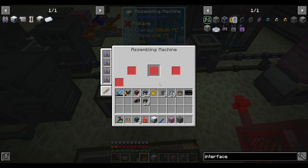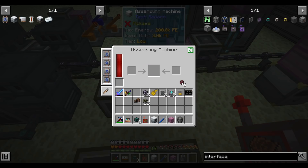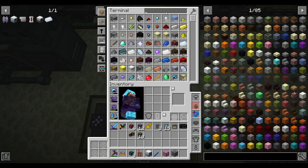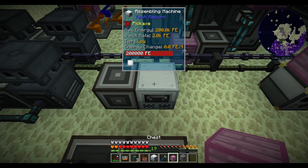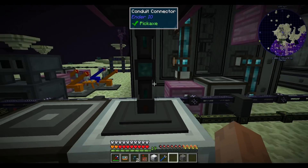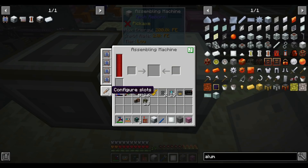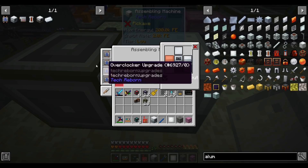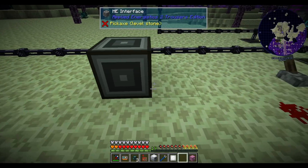Turns out there's also an easier way to have the assembly machine put its final product back into the ME interface — just configure the output side to auto-output toward the ME interface. The slot configuration UI is a bit weird: you pick a slot and set whether you can input or output into that slot. You can even set input slots to output, which is kind of weird, but it works — even the input slots are extractable if you configure them that way. When your machine is this stinking fast, eliminating the need for external item movement is really nice.